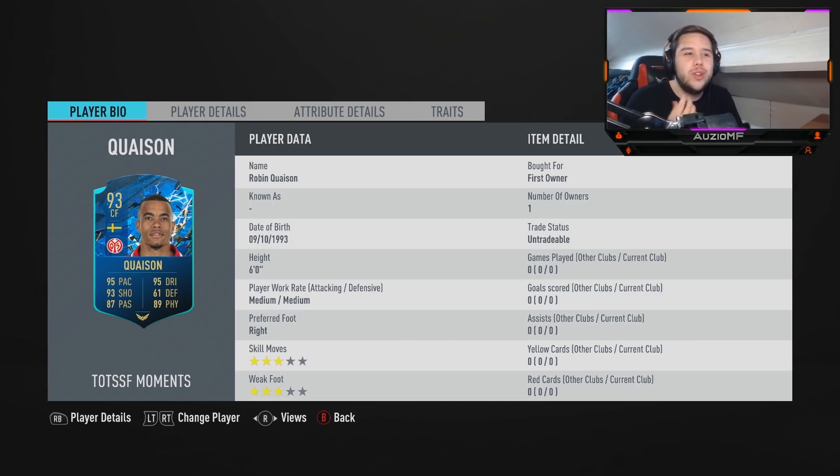The 3-star skill moves are going to make him very readable. I can't do the running scooter, I can't do the flip flops — I can't do all these skill moves to get angles for a good shot. It's going to be very hard to get a good angle. He's probably going to be a player where you either over-the-top the ball to him and he runs onto it, or you pass to him at the last minute, turn and quickly shoot. The 3-star weak foot is going to make him very readable in which way I'm going to turn — with Quaison, all you have to do is read the right foot.